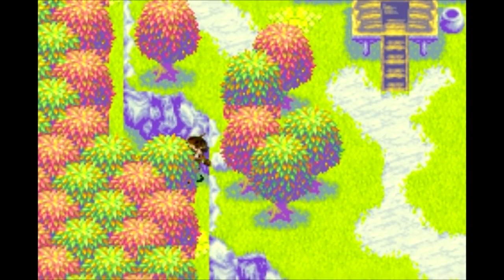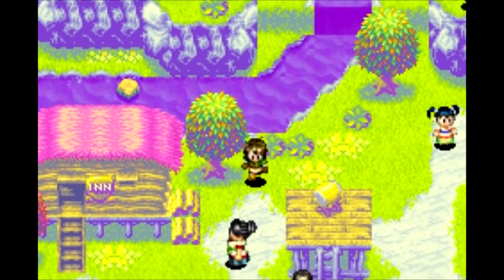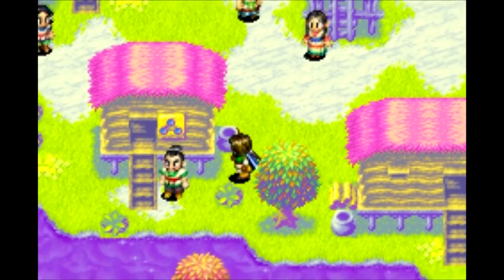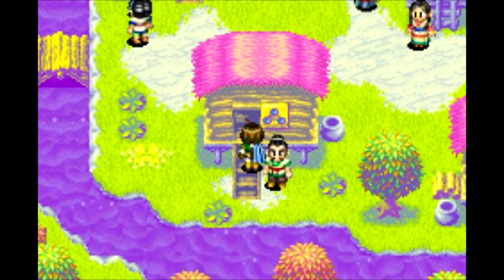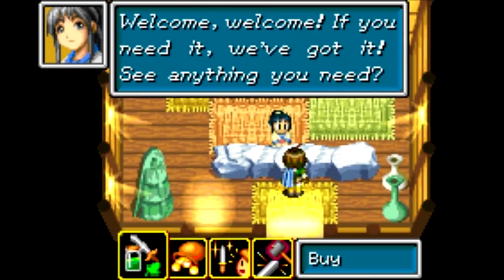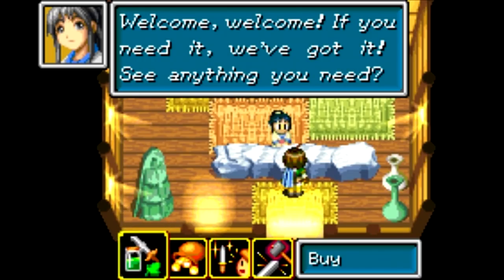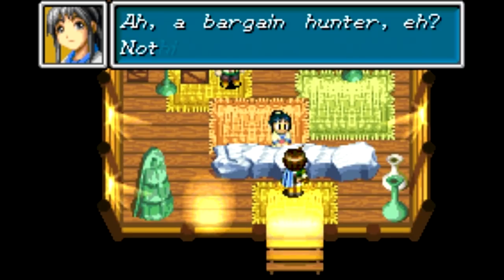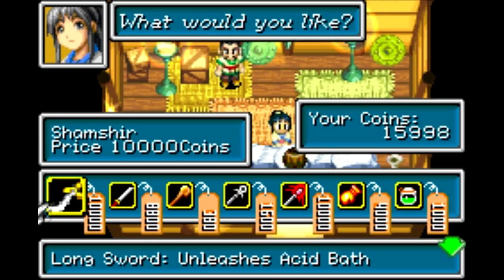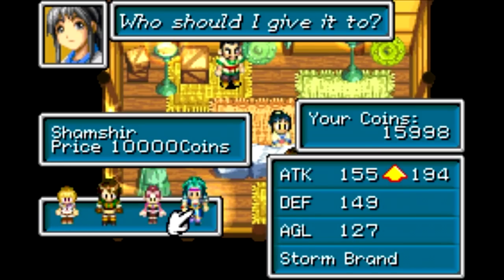Man, they sure held off on giving us any of those. Okay, where is the shop? There it is. Shops are going to have that three-circle icon there for a little while, because they don't just sell equipment — they sell just about everything, all in one shop. Let's see what we got here. First things first — want to get a new weapon there for Piers. Shamshir — that'll work pretty well for Piers. Look at that attack power boost!